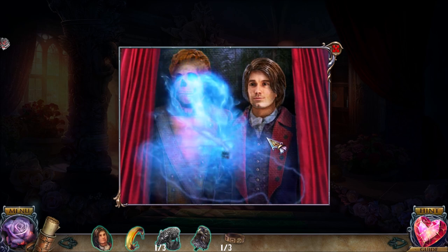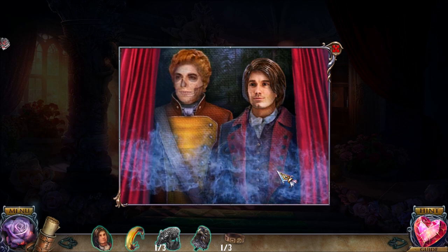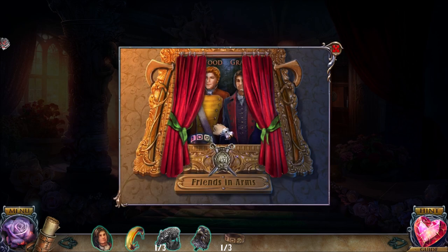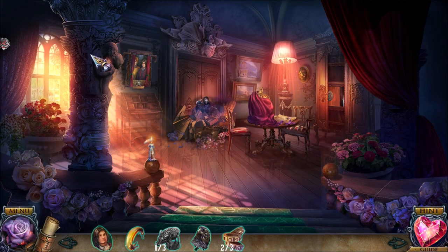This is Gray and Oliver Wood — Oliver, who died in a tragic hunting accident. Don't blame yourself, Darren. That's all in the past. Baron Sutton is just trying to help Gray get over the death of his best friend.